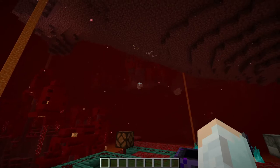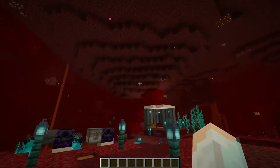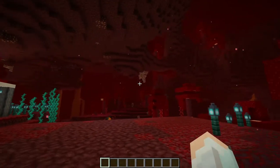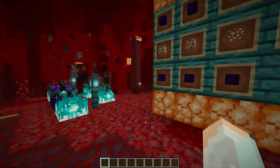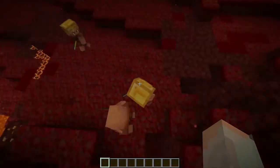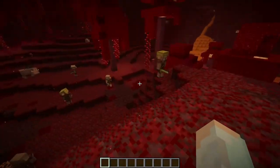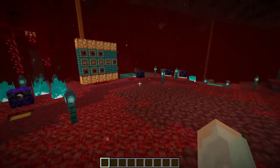Glowstone, as you probably know, you can get from the nether — it just spawns the same way it used to. To get crying obsidian you'll need to barter with these guys, just tossing them some gold and they have a chance of giving you crying obsidian.